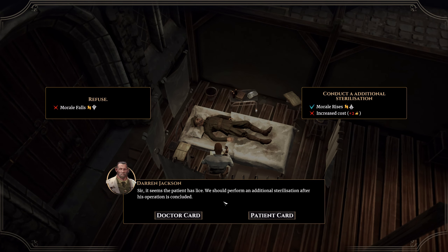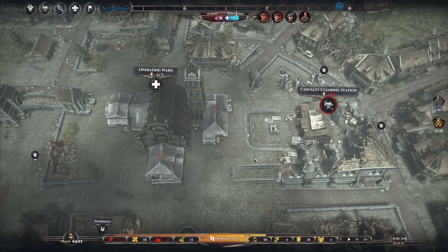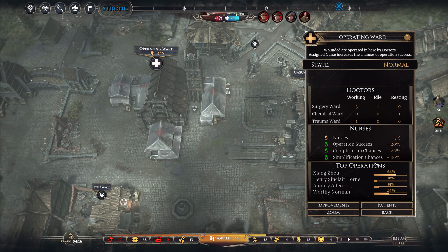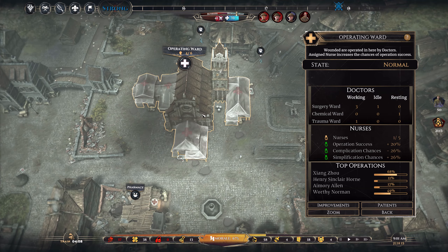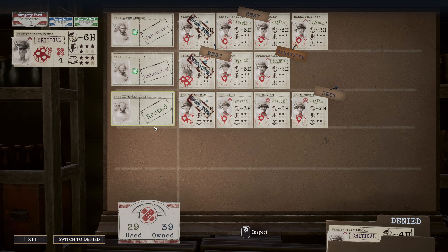Sir, it seems the patient has lice. We should perform an additional sterilization after his operation is concluded. Yeah, let's do an additional sterilization — that also increases our morale of course. So we've got four patients here with a nurse working, which is very nice. Surgery ward — one idle doctor. But can we not assign this doctor? While these are resting, we cannot seem to assign them here. That sucks.